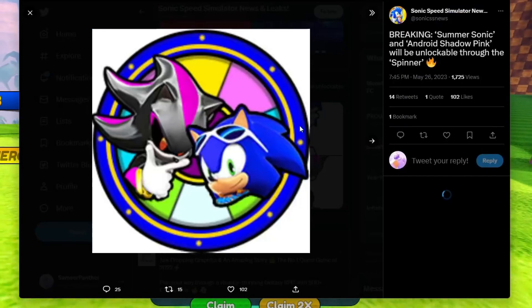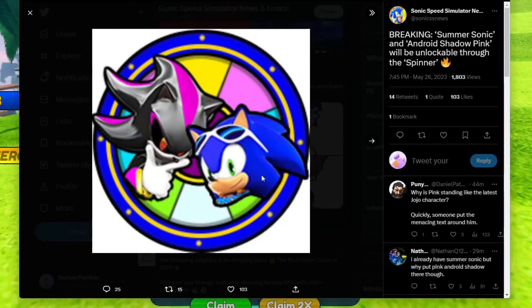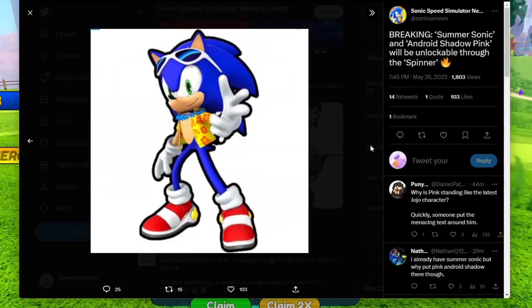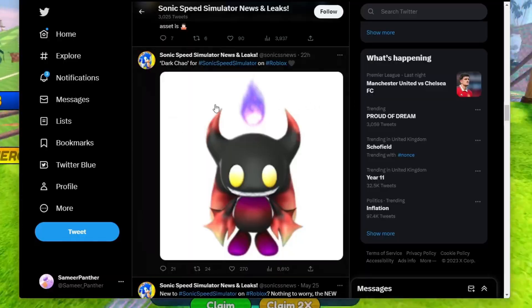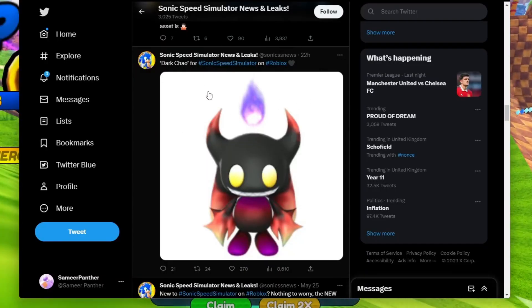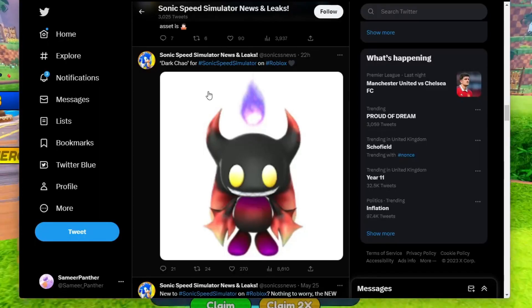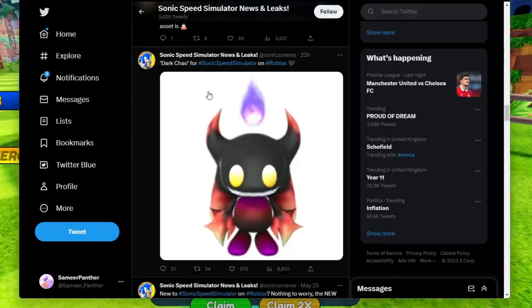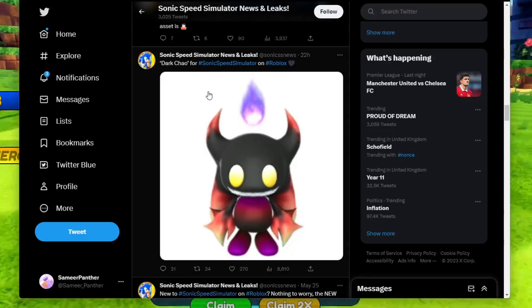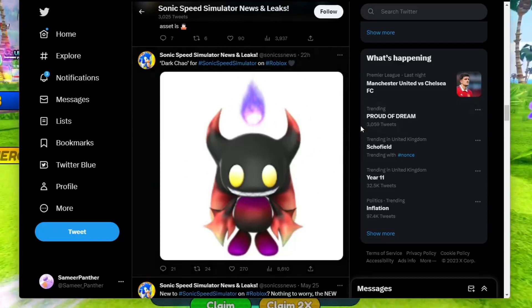Furthermore, two new skins. You got Pink Android Shadow, and you have Summer Sonic. Both of these will be obtainable. I think this looks pretty awesome — I can't wait to get my hands on this. There's also a new Chow, the Dark Chow. I have a suspicious feeling this will be the new best Chow in the game. I will be making a video showing you guys what is the best Chow in the game and what is the best trail in the game. This looks pretty awesome, probably one of the best looking Chows so far.